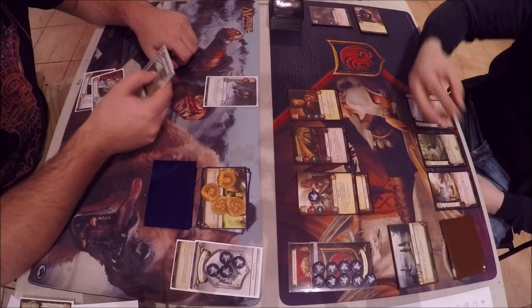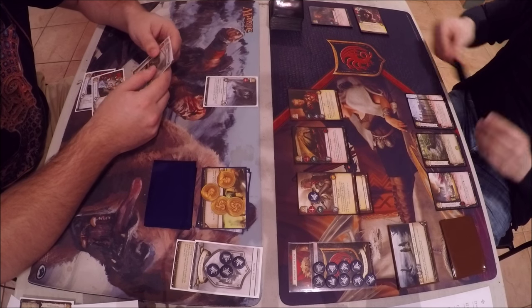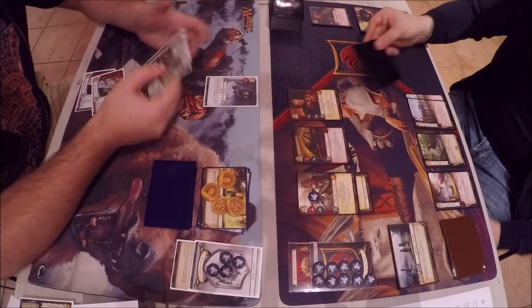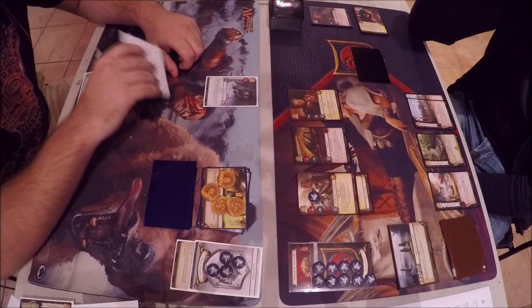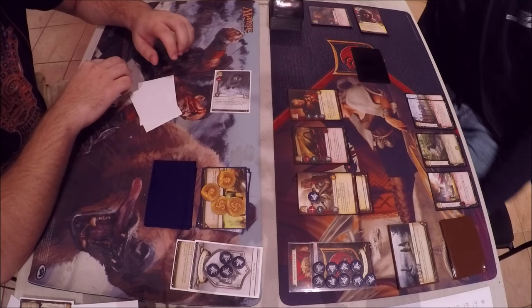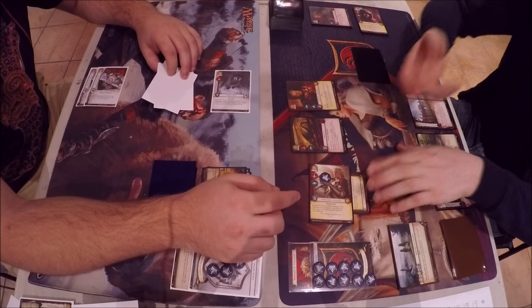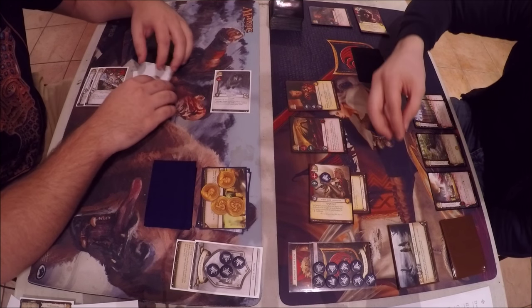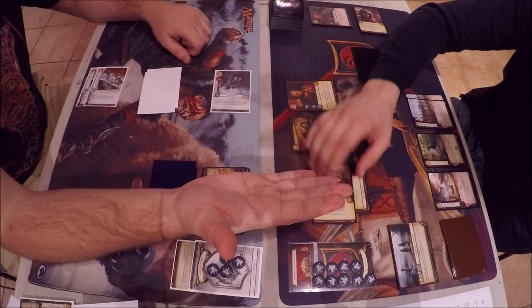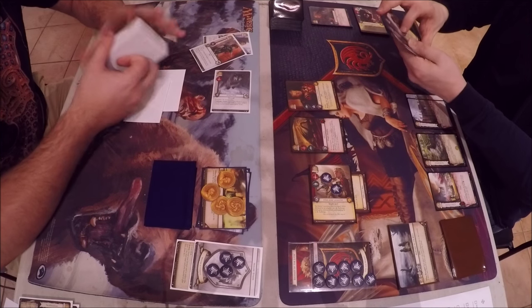Sean spends all five gold to put Tyrion into play. Tyrion has stealth and generates two gold every time an intrigue challenge is initiated. John launches a military challenge of four with Grey Wind. Sean defends with Jaime and John concedes — he has nothing to come back with. He wishes he'd seen certain cards earlier; he had them in his opening hand and shuffled them back, and he also wishes he'd drawn Arya early. Congrats to Sean on the win.